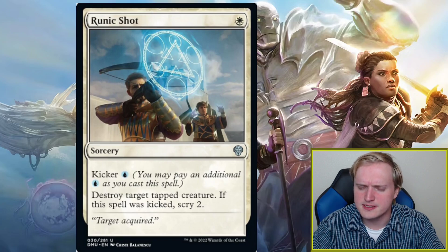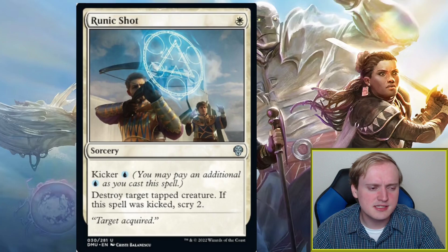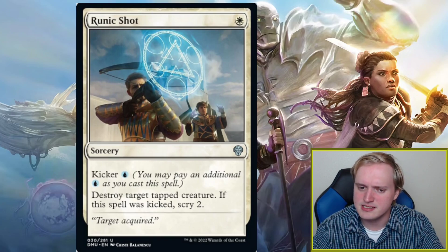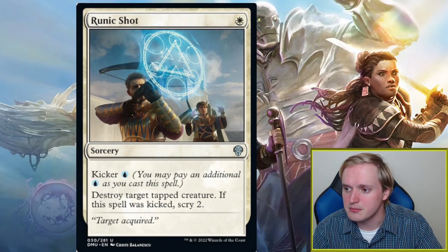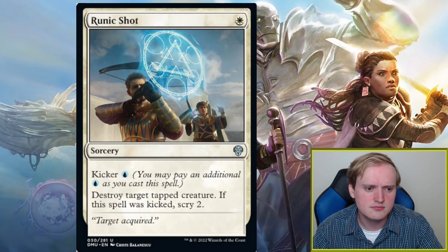The opponent already got the ETB and an attack out of their creature, so you're just losing too much tempo. Modern Magic doesn't have players running out of resources as quickly these days, so I don't think you're looking for effects that trade so poorly on tempo. Despite somewhat favorable comparisons to Portable Hole, I don't think Runic Shot is ultimately playable. The kicker giving scry two is incidentally some value, but not much.